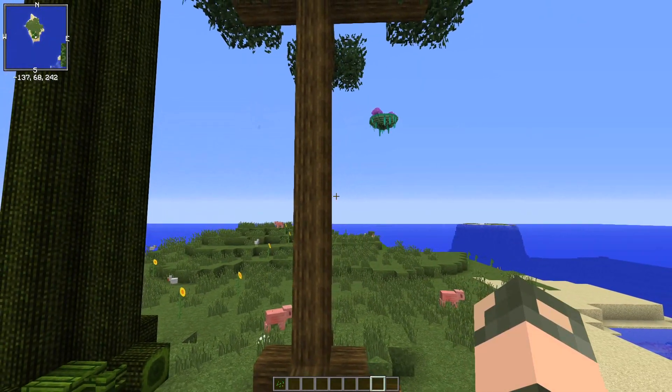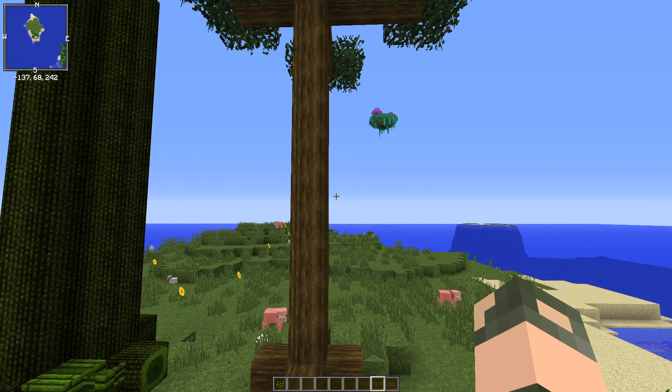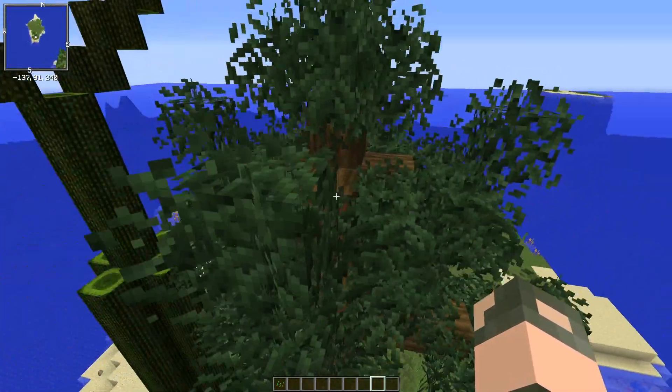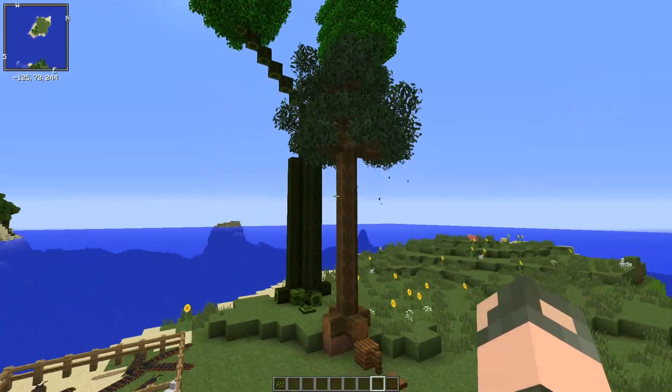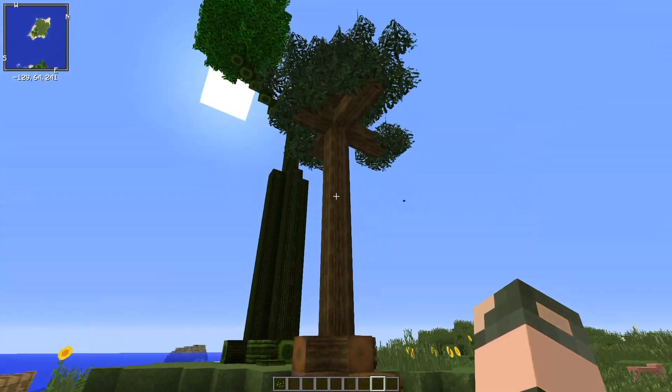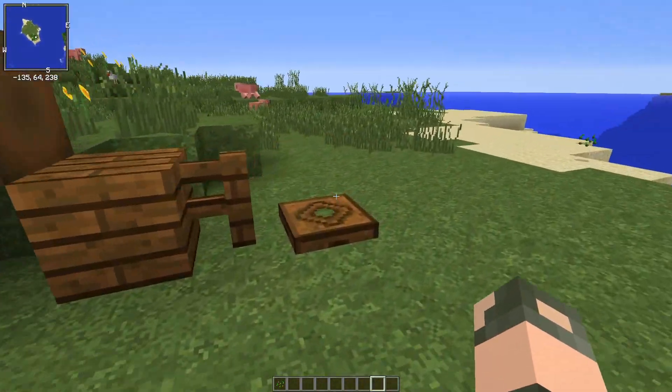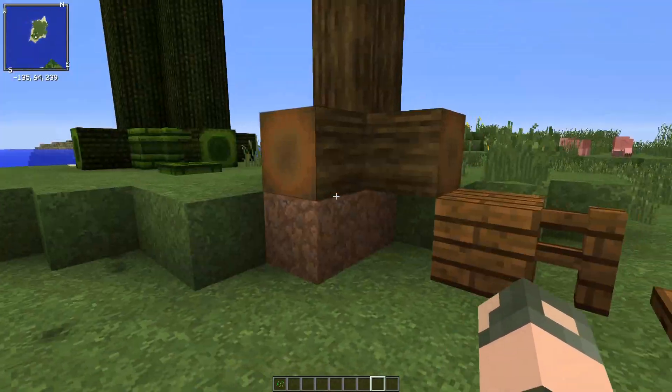And then we have the Cordaites, another Carboniferous tree plant. I like this one — it would actually work in some of the exhibits I've built as basically a substitute for some pine trees. I'm pretty happy with how that looks. And we have more wooden blocks you can use.